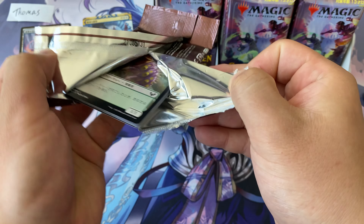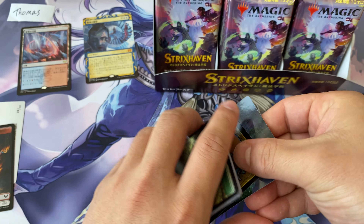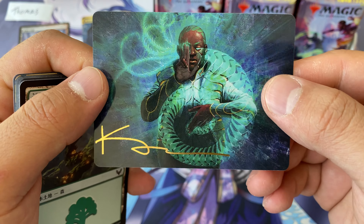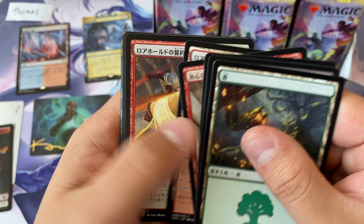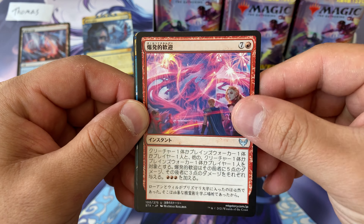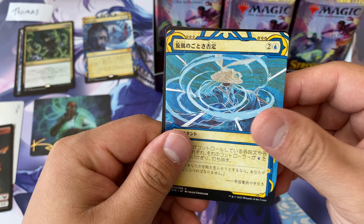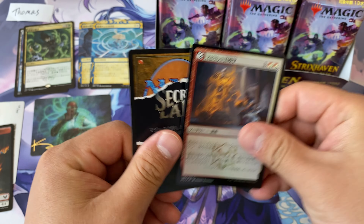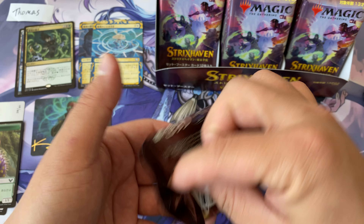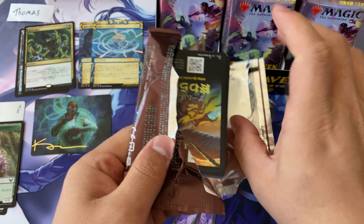It's been kind of crazy because lately, in the last couple of days, we have opened seven Strixhaven English collector boxes on video, but I'm still being asked how do you get the Japanese alt art. I still had one person say you can't get them in the collector boxes — we opened seven! I think it kind of blows people's minds that an English product would have Japanese cards. But as a PSA: you can get Japanese alt art mystical archive cards from English collector boxes.